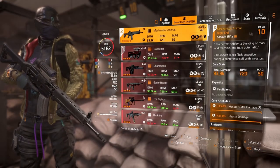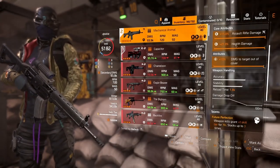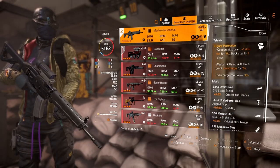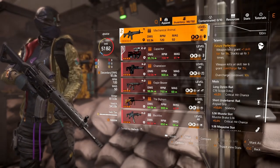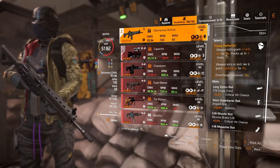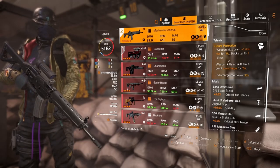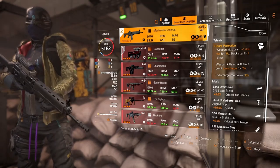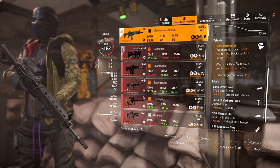With the Mechanical Animal — this has assault rifle, health damage and damage target out of cover. Really good roll. It gets Future Perfection: weapon kills grant plus one skill tier for 19 seconds, stacking up to three times. Weapon kills at skill tier six grant overcharge for 15 seconds. That is exactly what I was after — you can swap back to the Capacitor and not lose that effect.